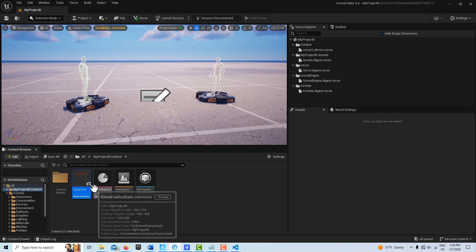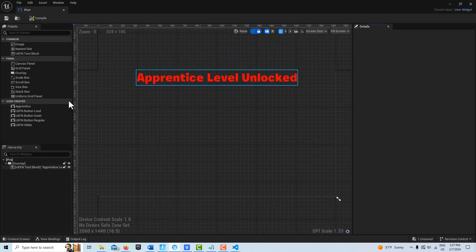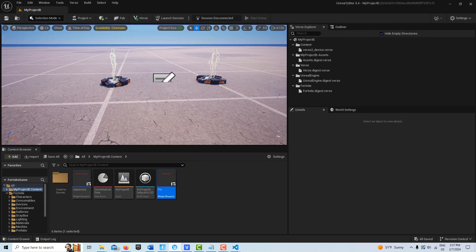I'll select it in the file folder, hit Ctrl+D to duplicate it, and call this one 'pro'. Click into it, select the text in the hierarchy, and change it to 'Pro Level Unlocked'. That's all — compile and save that. Now that our interfaces are done, let's go into devices and get everything we need.